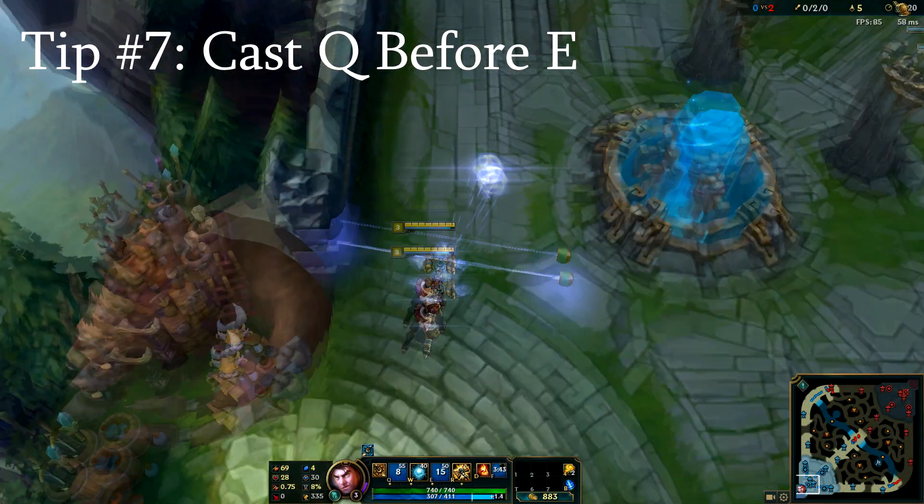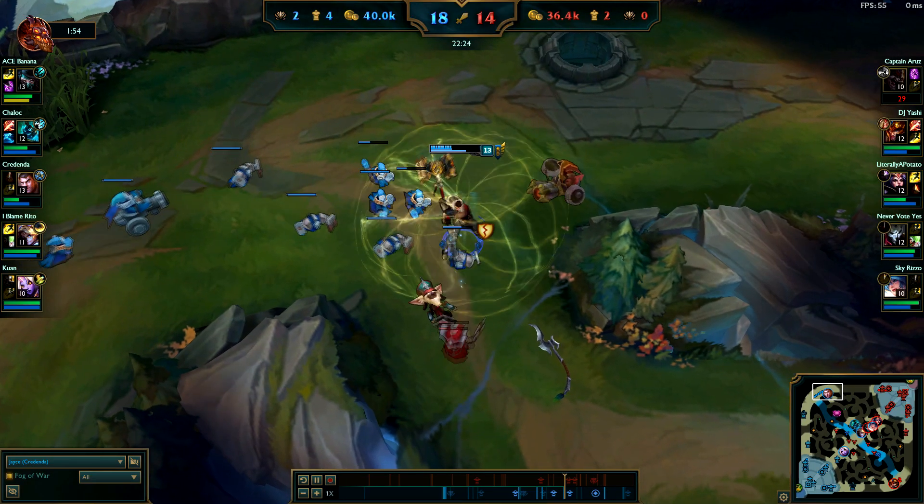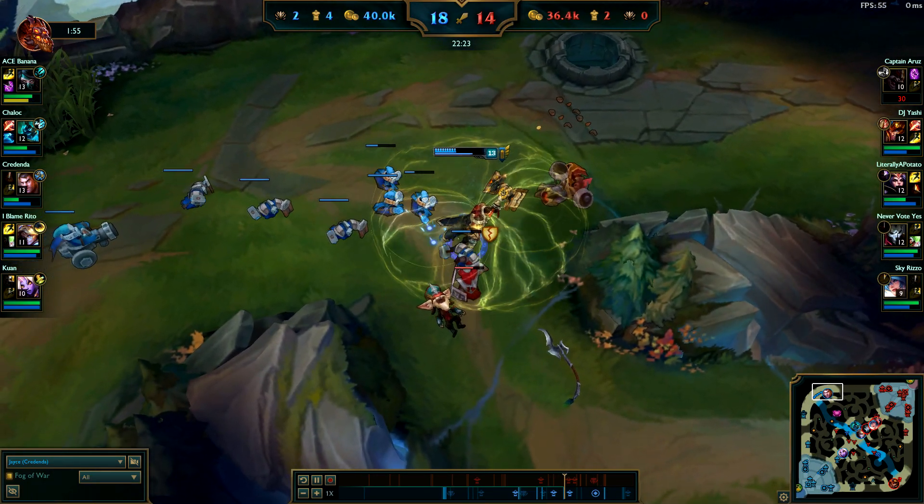Cast Q before E to have your combo go off faster and to have more accuracy. It's also possible to auto attack during your thundering blow, as shown in the clip — here's one in slow motion.